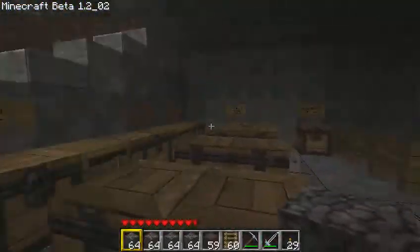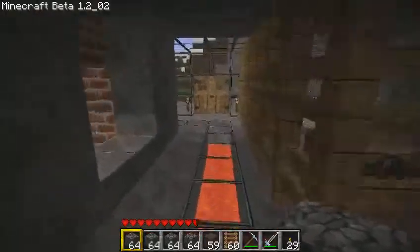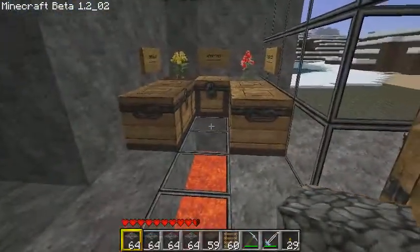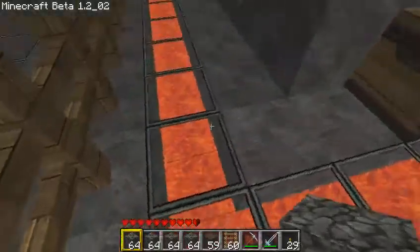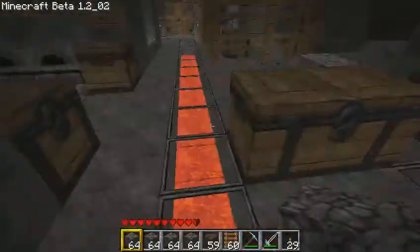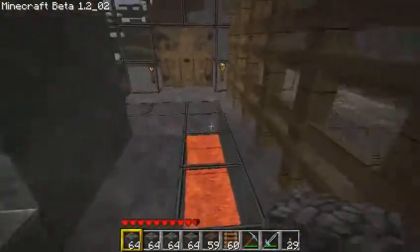Let's head down and show you what it looks like down here. As you can see, there are no torches in here. Why? Because torches will not forever be a permanent source of light. So I decided to convert my home into lit by lava. So that's what I've got here. I haven't had anything spawn in here, so I'm happy.